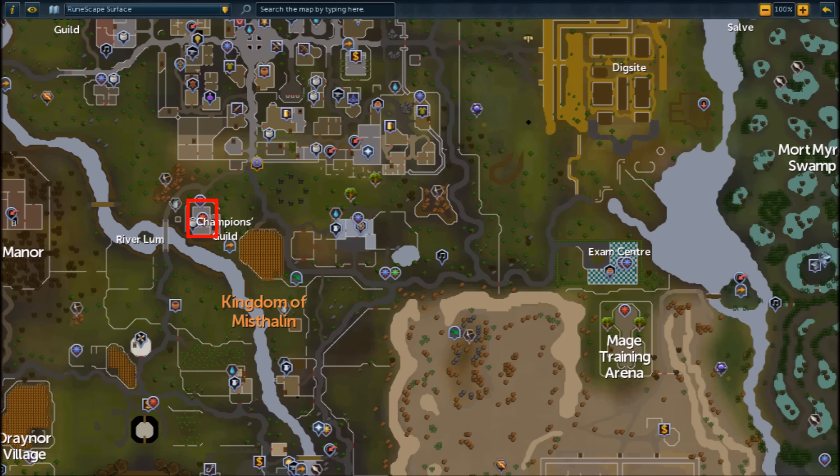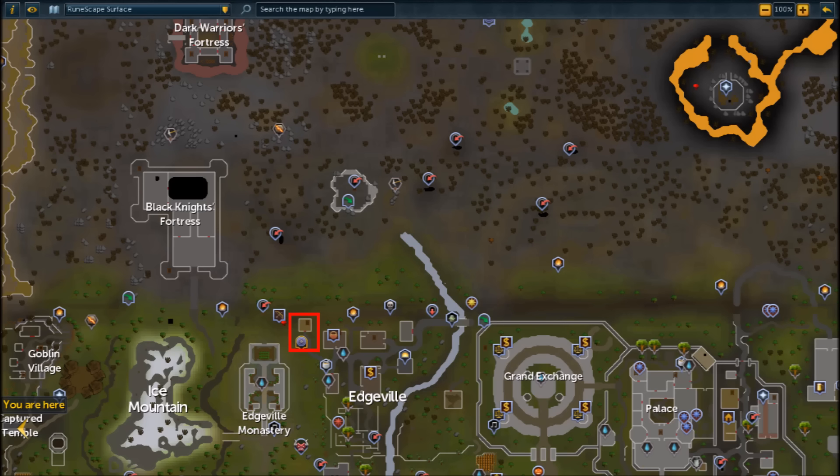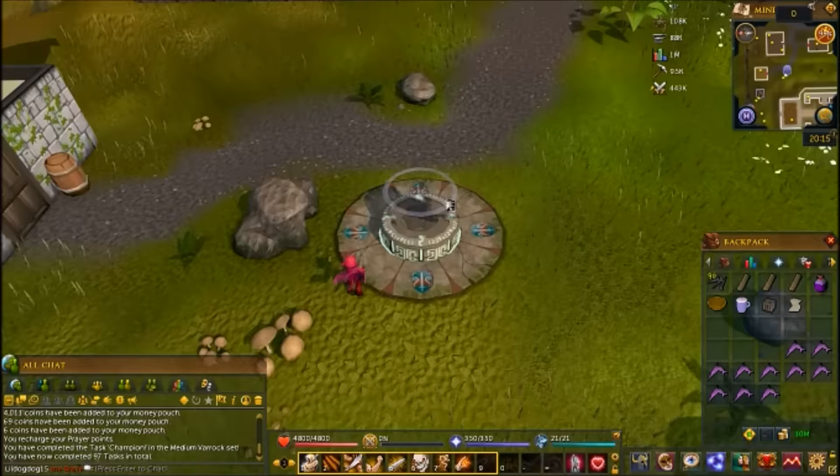You can begin by speaking to the Guildmaster in the Champions Guild, which is just southwest of the Varrock lodestone. When you walk in, talk to the Guildmaster and tell him you'd like the quest. He will tell you that you need to go speak to Oziak in Edgeville, just north of the lodestone on the edge of the wilderness, and he'll give you a quest.